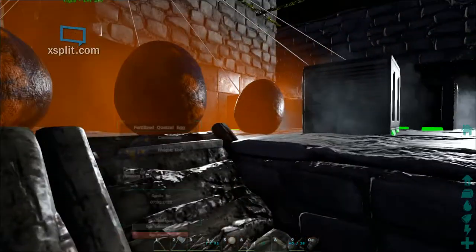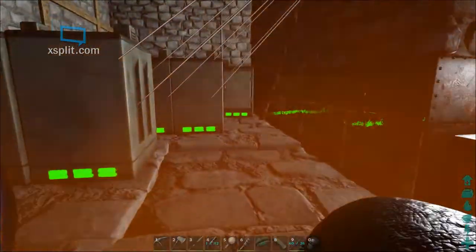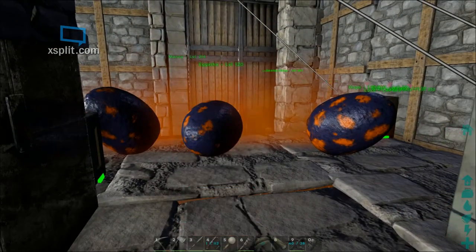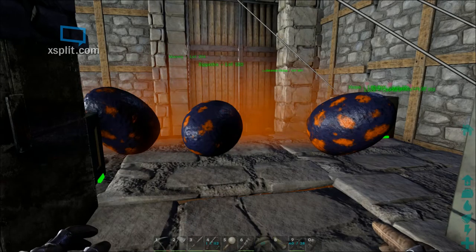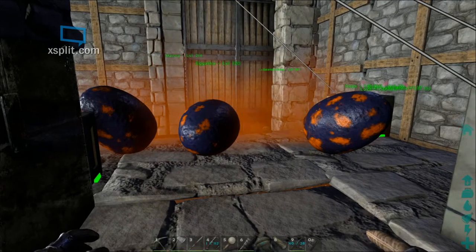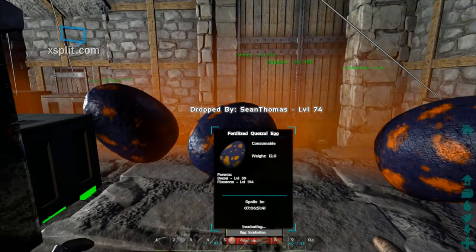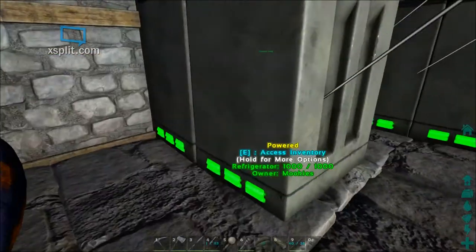We try not to pike anything in the hatchery. Usually it's better to just let baby dinosaurs you do not intend to raise starve on their own — that way their bodies won't go flying off, which sometimes causes your tamed dinosaurs to go into a frenzy trying to get to that baby dino to eat it.